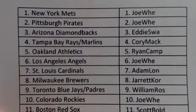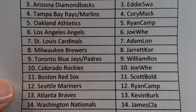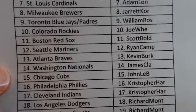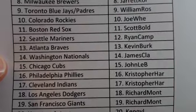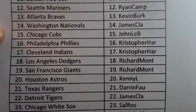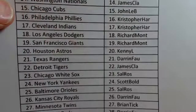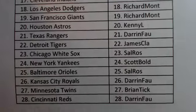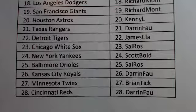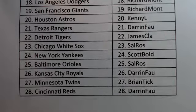Alright — Joe: Mets, Pirates, and Diamondbacks. Corey: Rays. Marlins: Ryan. A's: Joe. Angels: Adam. Cardinals: Jared. Brewers: William. Jason: the Padres. Bill: that is Joe. Rockies got to be Red Sox. Ryan C: Mariners. Kevin B: Braves. Meek Meek: Nationals. John: Cubbies. Christopher: Phillies and the Tribe. Rick: Dodgers and Giants. Astros: Darren. Rangers: Meek Meek. Tigers: Sal. White Sox got to be Yanks. Sal: Orioles. Hotwire: Royals. Brian: Twins. Darren: Reds.